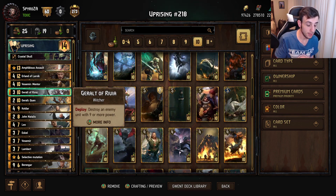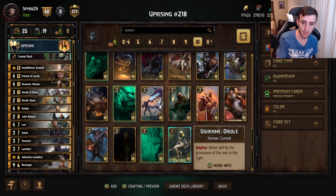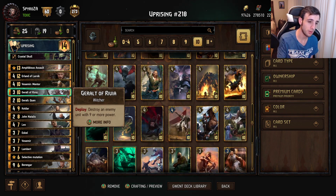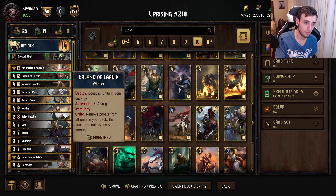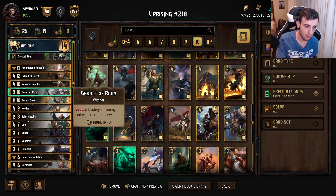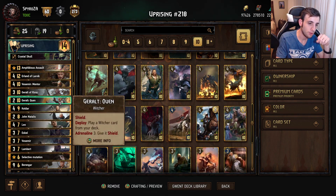Geralt of Rivia — this slot is flexible. You could play Unseen Elder, Igni, or Yrden if you prefer. Geralt is nice because he destroys enemy units with nine or more power and is a Witcher, meaning he can be tutored by Quen and gets buffed by Erland. Quen plays a Witcher from your deck, giving you the ability to tutor Geralt, Erland, Vesemir, or one of your Witcher Trios for more consistency.